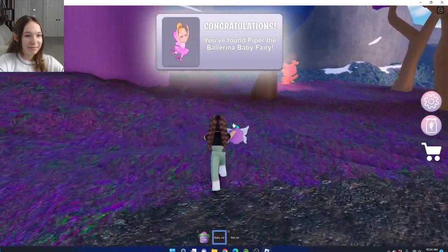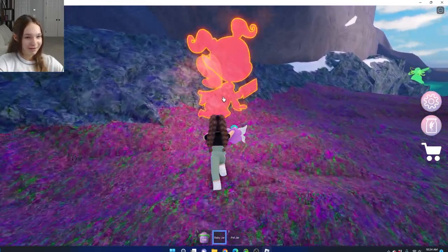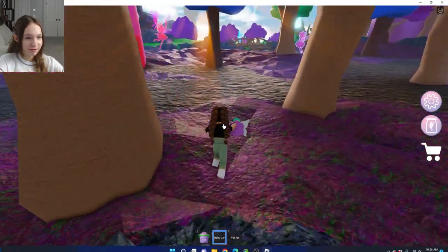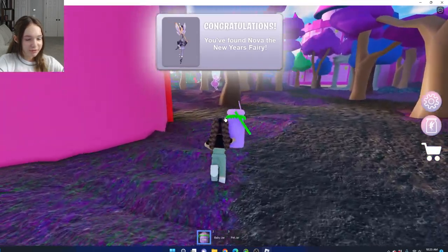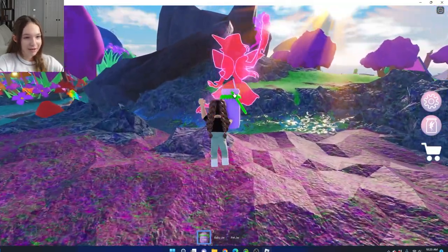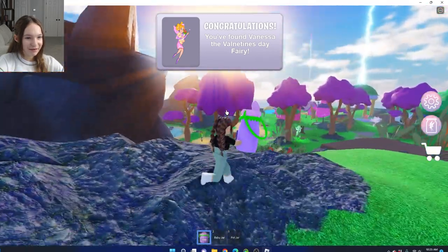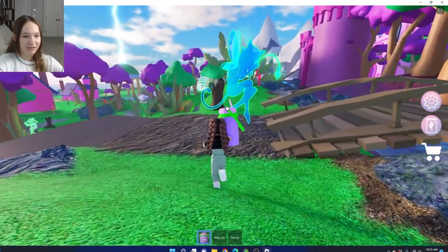We found Piper the ballerina baby fairy. There's so many ballerinas — I love it. I used to do ballet. We found Giselle the galantine baby fairy. These fairies, they're so cute. Nova the New Year's fairy — I love that outfit. There are so many fairies. It's so much fun to just collect the fairies and see who all you get. Molly the mint ship fairy. Vanessa the Valentine's Day fairy. Look at this landscape — this is so cool. Oh, there's a fairy here.